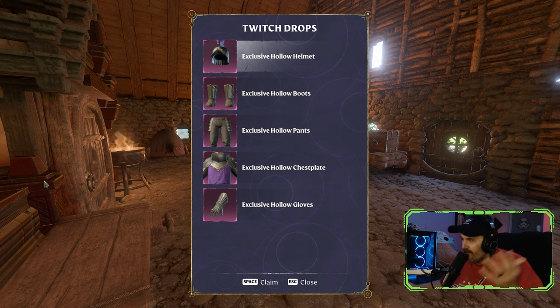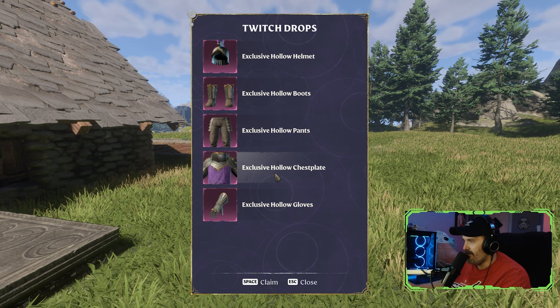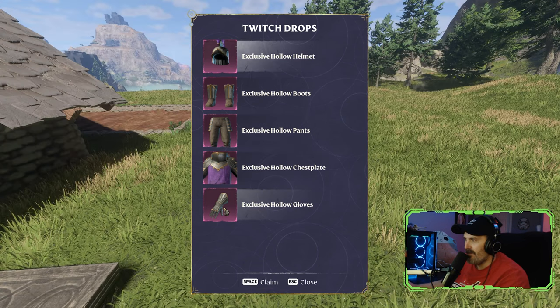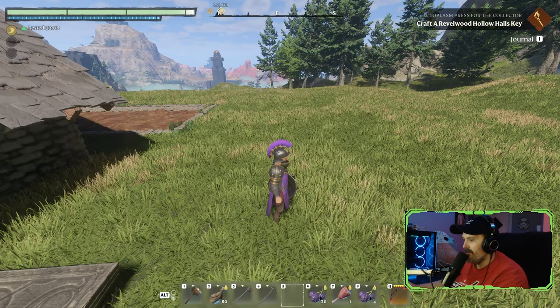If you have your drops completed, you can come here to find out if you can claim them. You've got the exclusive hollow helmet and we can go ahead and click claim. Here are the boots — claim that. It makes a little jingle sound; I thought maybe it would mark it off or something, but it just makes a little jingle. Let's try the exclusive hollow chest plate, the pants, the gloves — alright, there we go.